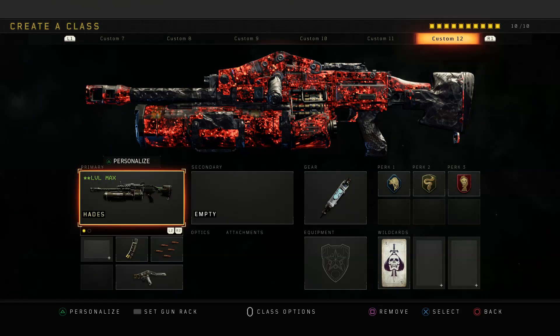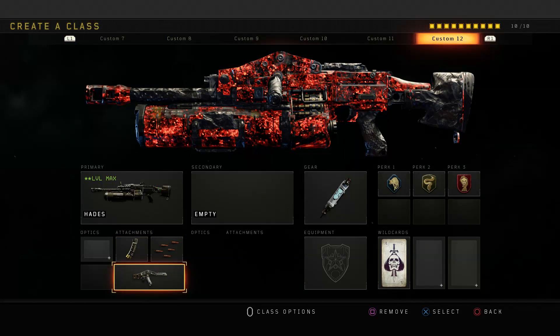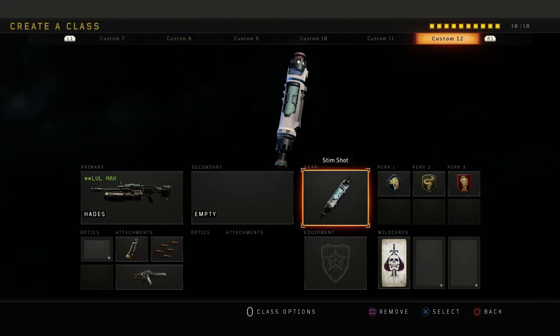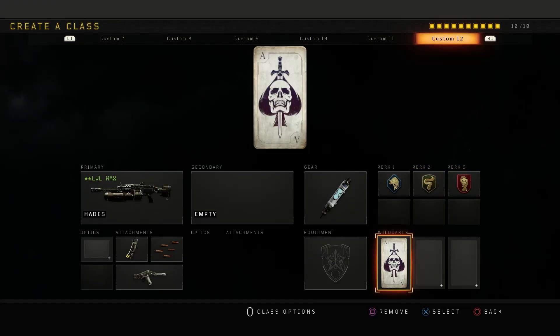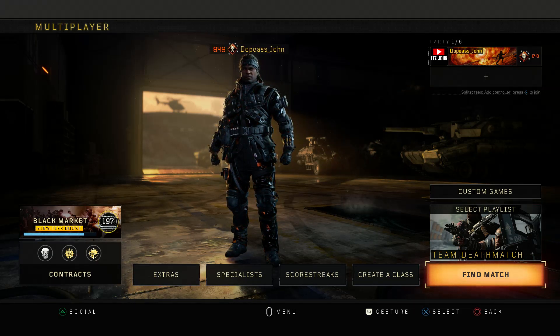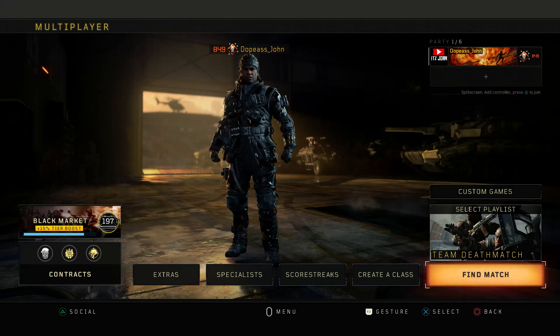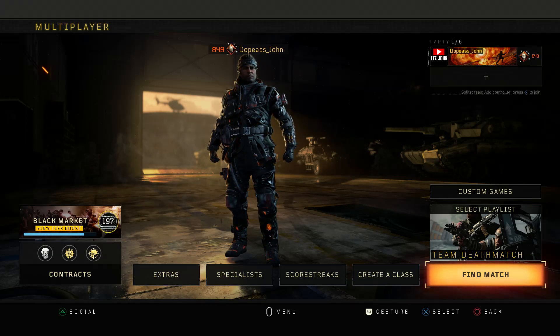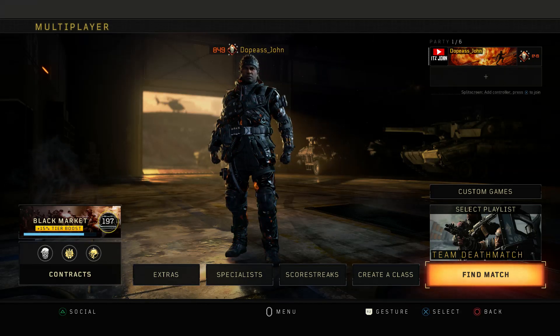Here's the class I'm running for today's video. I have the Hades with hybrid mags, rapid fire, and the crossbar operative mod. For my secondary: nothing. Gear: stem shot. Perk 1: scavenger. Perk 2: cold blooded. Perk 3: dead silence. Wild card: primary operative mod. Without further ado, let's get into a game of TDM. The main objective is to do the best I can with the hip fire only operative mod — the crossbar — for the Hades. Trust me, guys, this thing is super fun and very good because your hip fire accuracy improves by a lot.